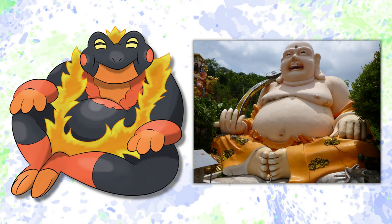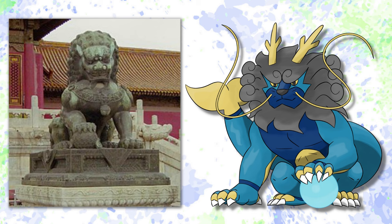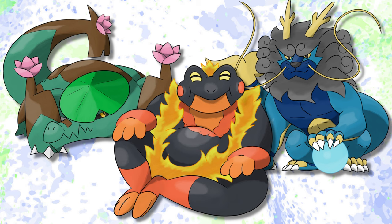Finally, Dracoshi is based on the Shishi, or Chinese Guardian Lion, which typically stand as statues to protect Buddhist temples or other places of importance. Being dragon type, it's also based on the Long, or Chinese dragon. I wanted to combine these two Chinese beasts because I thought it would be sick. What do you think of this starter trio though? Which would you choose? Let me know in a comment, and like and subscribe if you're enjoying your time here so far.